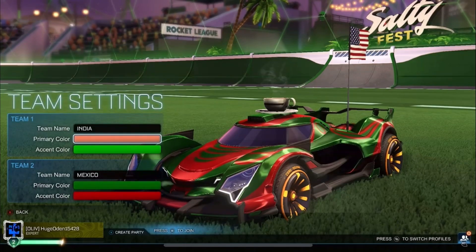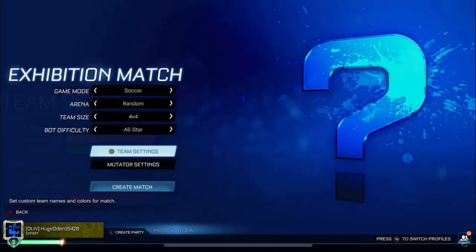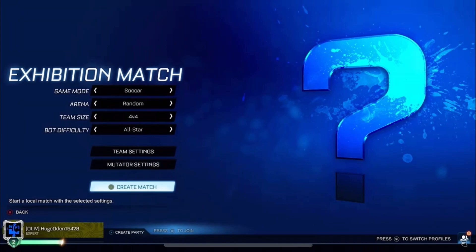What's up everybody? Welcome back to round one of the season 16 edition of the Rocket Cup. Today we have India versus Mexico, with the winner moving on to round two. India lost in round one last season, and Mexico lost in the second round last season, so Mexico made it farther than India did last season.